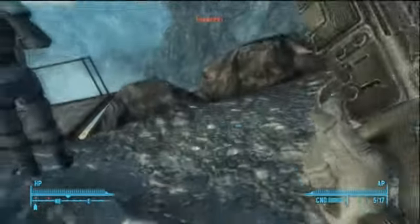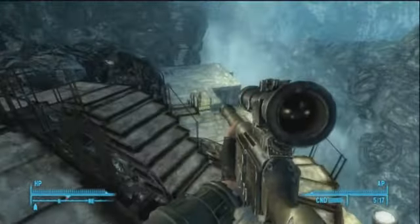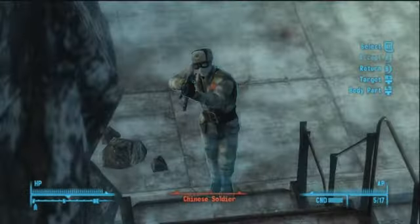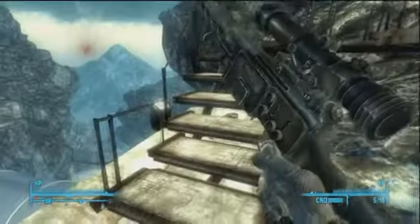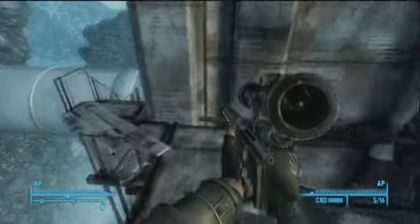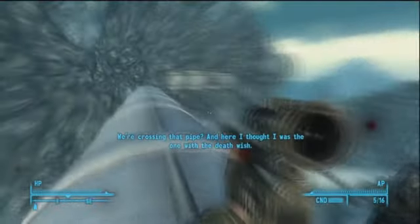This is going to be an intel guide also. There are ten intel pieces that we're going to be retrieving, and I'm going to show you all the locations for them. For that, you're going to get the Covert Ops perk, which adds three bonus points to your sneak skill and a couple of other things. I don't remember exactly because there's nothing really to get too excited about, but you do get a perk called Covert Ops.